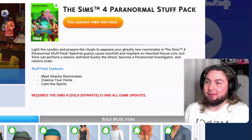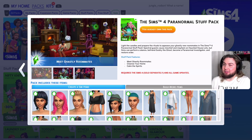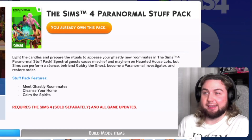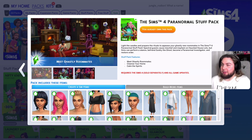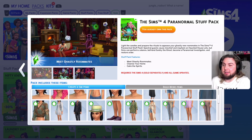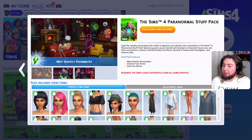So light the candles and prepare the rituals to appease your ghostly new roommates in The Sims 4 Paranormal Stuff Pack. Spectral guests cause mischief and mayhem on haunted house lots, but Sims can perform a seance, befriend Ghidri the ghost, become a paranormal investigator and restore order. Stuff pack features: meet ghostly roommates, cleanse your home, calm the spirits. Has a lot of items which are actually quite nice — kind of boho chic style.